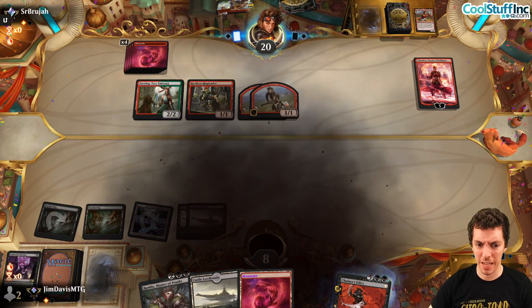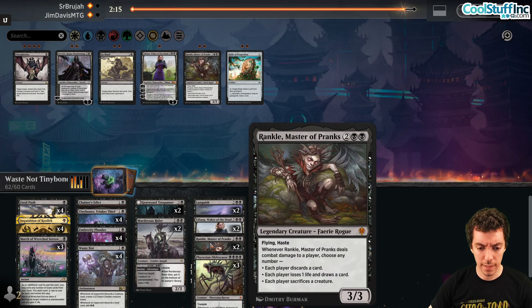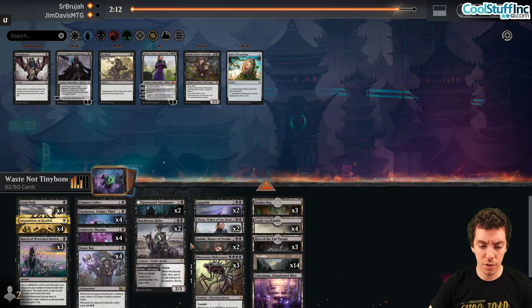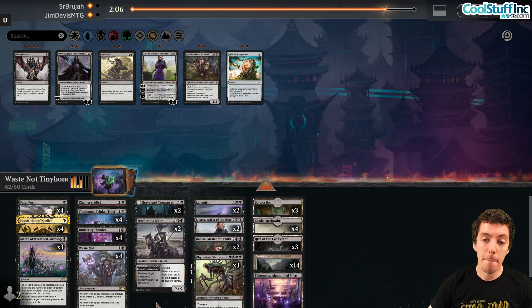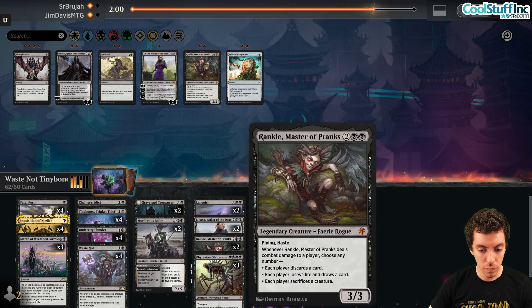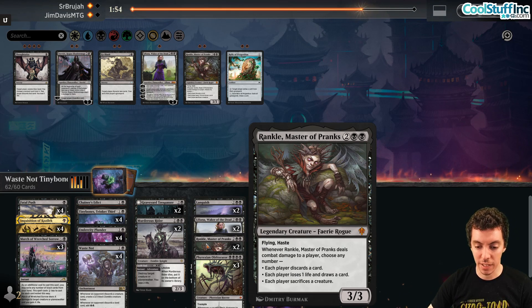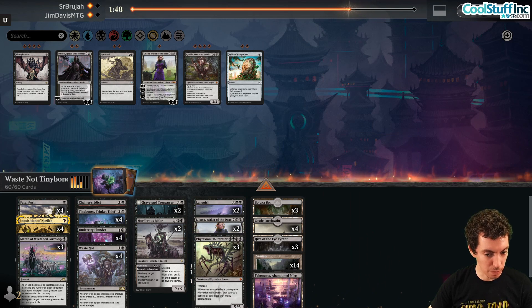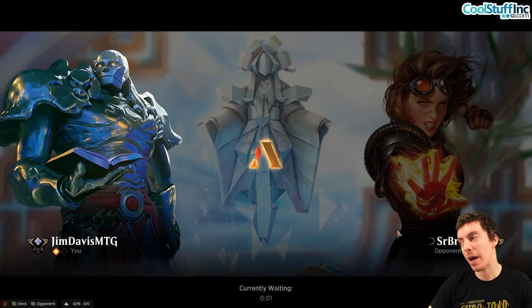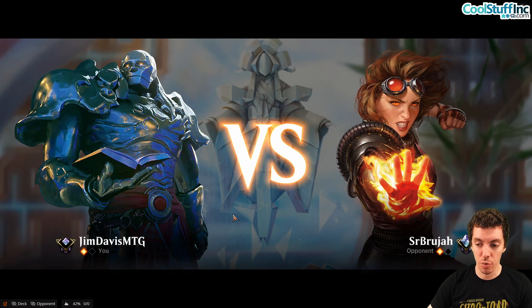For game three, we bring in Languish since they have more creatures than expected — Burning Tree Emissaries and so on. Our discard isn't great against them because their curve is so low; Waste Not is almost not good. But now they're on the draw so we have the initiative. Rankle is questionable — it kind of just dies to stuff and the sacrifice effect isn't great here. Languish plays better with Liliana.